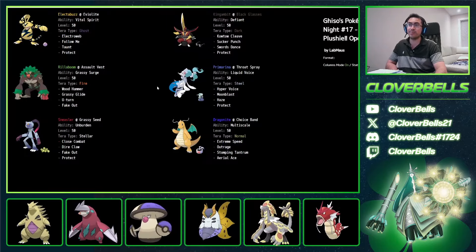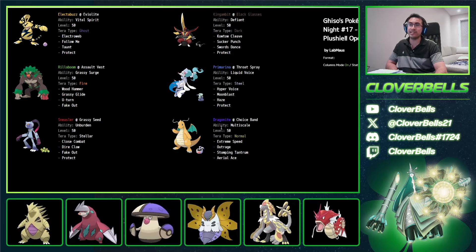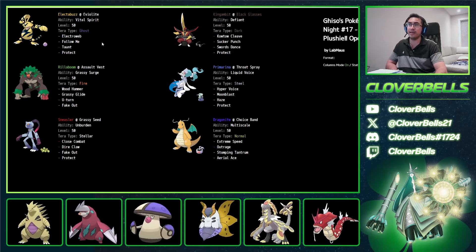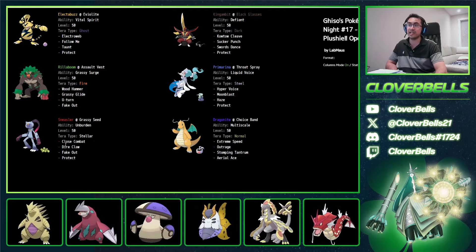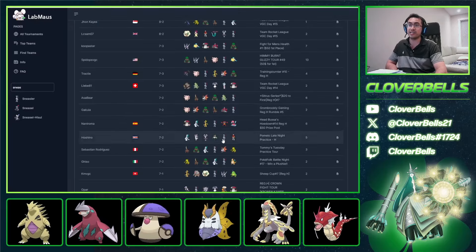This one uses Dragon Knight instead of Dragapult — still totally fine. You could swap in a couple of Dragons in this type of team technically. Gambit, Electabuzz, forgo the Volcarona and Dragapult, go with Dragon Knight. Still the Grassy Seed set here with Close Combat, Dire Claw, Fake Out — makes a lot of sense.